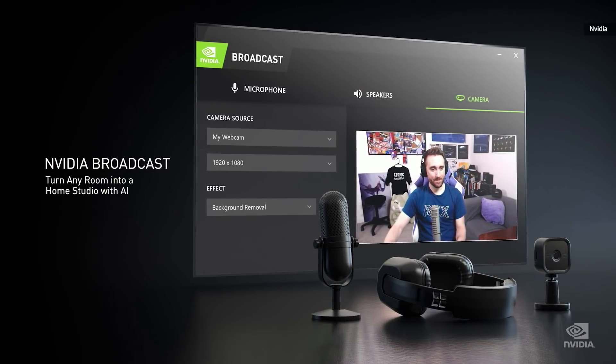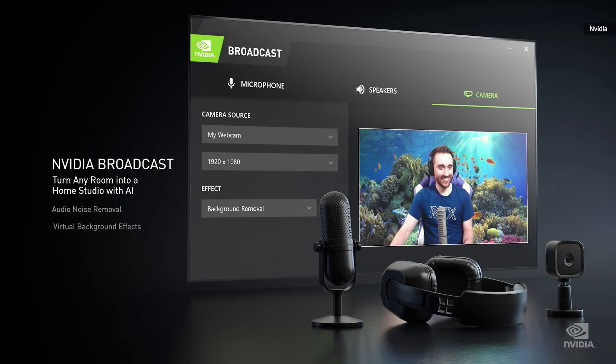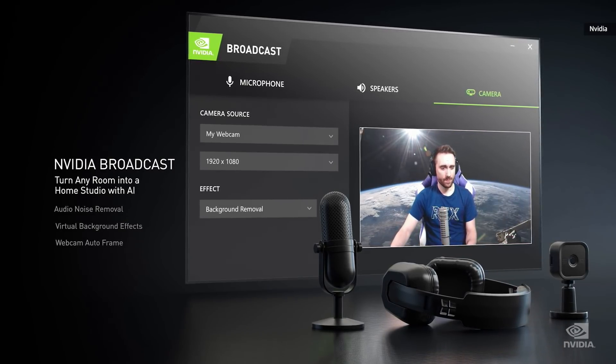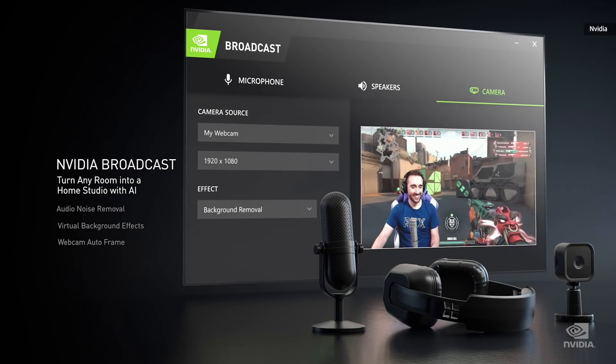For the 20 million live streamers, we have something really cool for you. NVIDIA Broadcast turns any room into a broadcast studio. Effects include audio noise removal, virtual background effects — whether graphics or video — and webcam auto-framing, which is a virtual camera person tracking you. Available for download in September and runs on any RTX GPU.